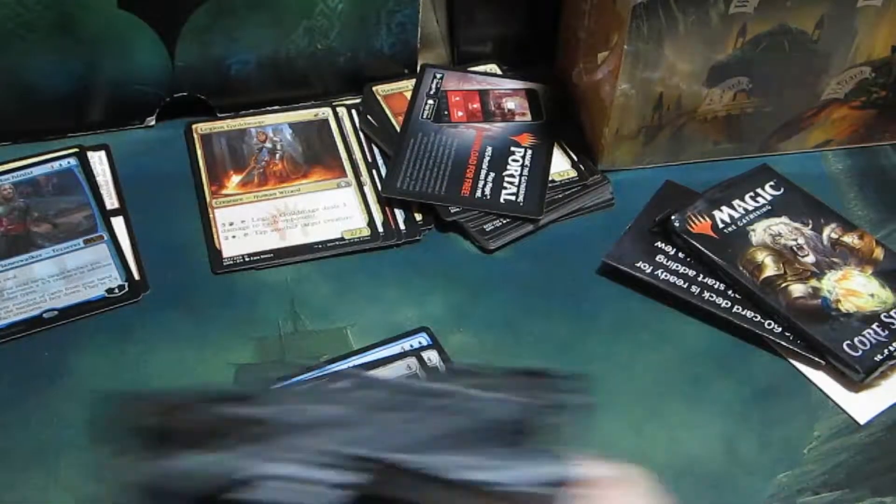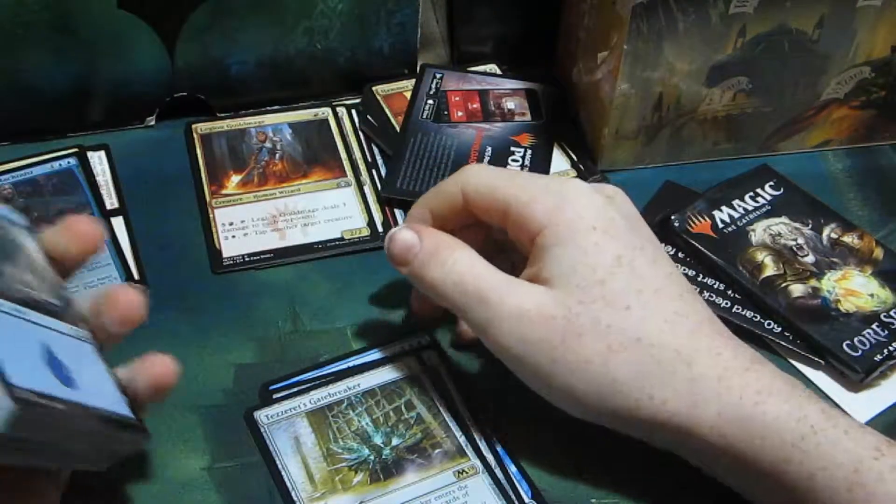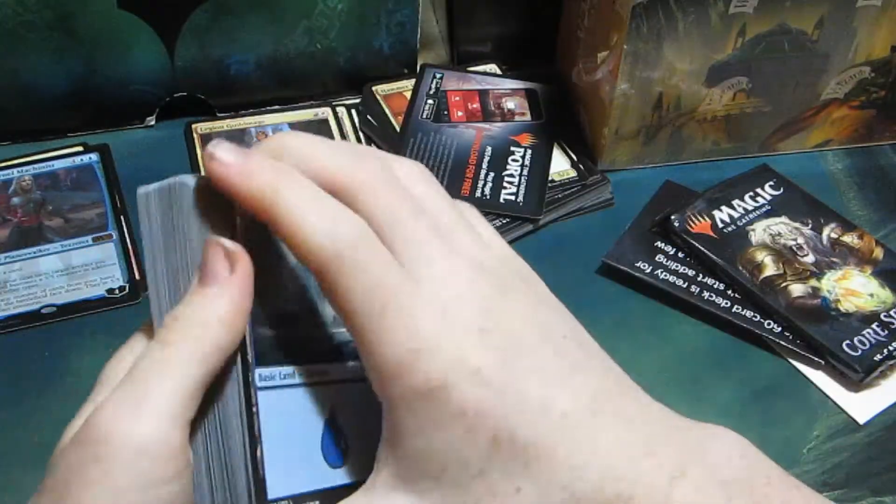It doesn't look like too powerful of a deck. Mono Blue Artifacts - I mean, Tezzeret's a strong card, but anyway.